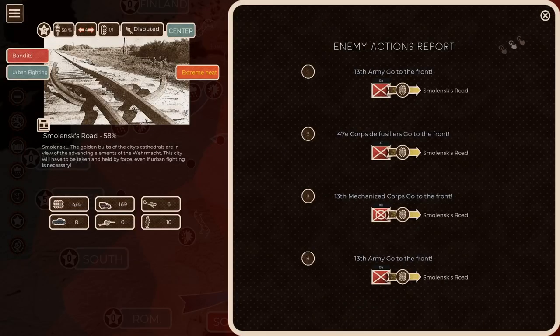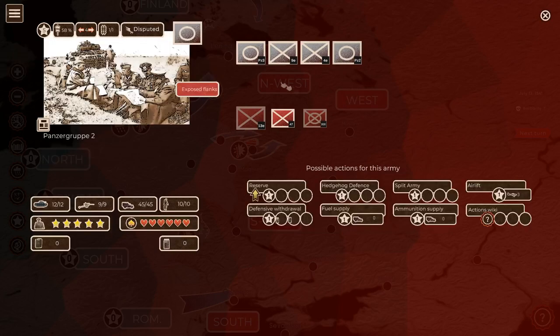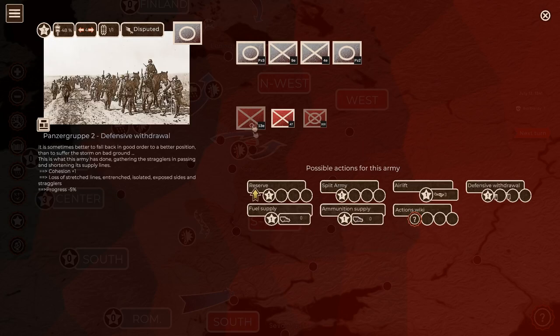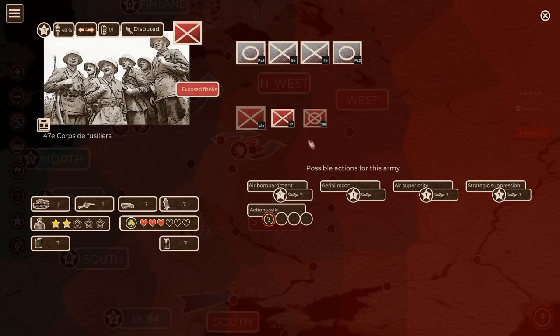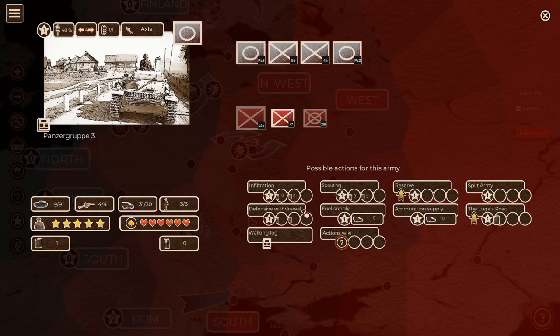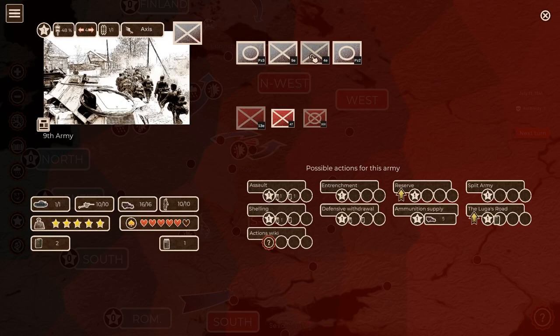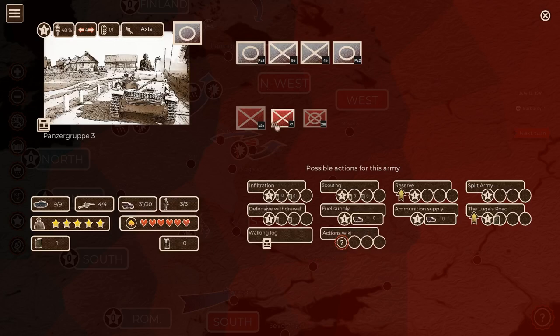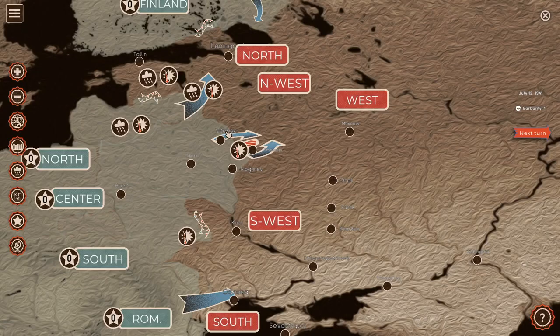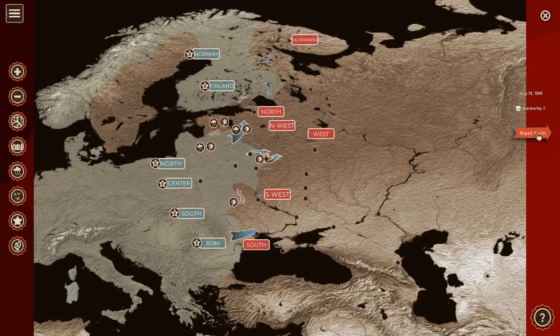Moving to Army Group Center - the 13th Army, 47th Corps, 13th Mechanized Corps are all headed to the front against us. Our units are a little overextended, so we do some defensive withdrawals for our armored units. We gain air superiority and give them ammo - we lose a few trucks. We'll start the attack in the center tomorrow. We're already at 50% progress toward Smolensk, and we'll continue the next battle in the next session.